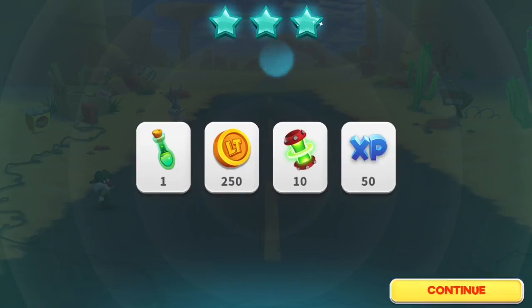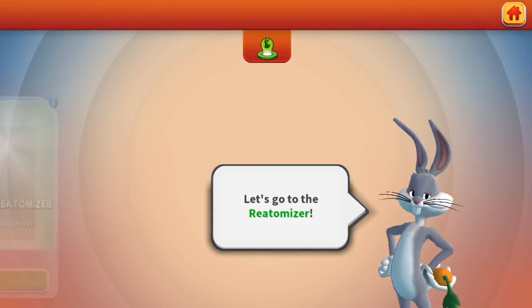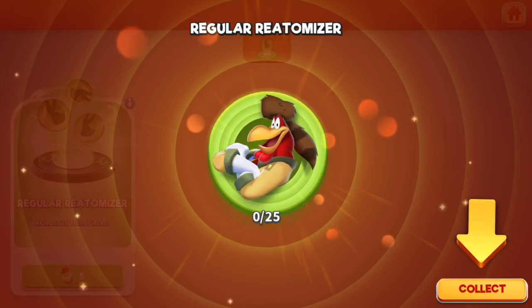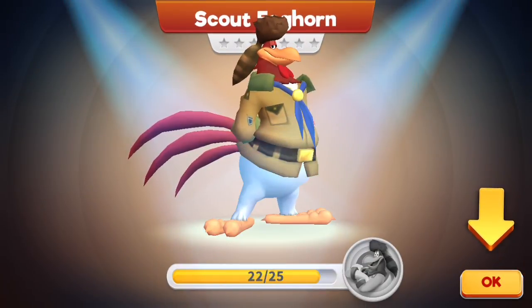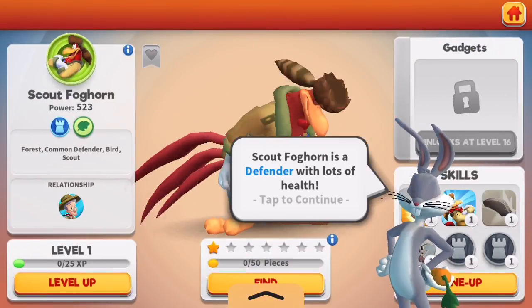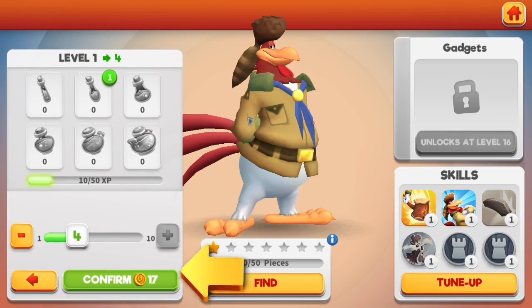We got eludium and potions — let's make good use of those. The animations are pretty great, I gotta say. Let's go to the re-atomizer — eludium goes in, toon pieces come out. Whoa, Scout Foghorn! I love Foghorn Leghorn. Now that you have enough pieces let's activate that toon — so you have to activate them. This is pretty similar to some other Disney games for sure. Scout Foghorn is a defender with lots of health. Use your XP potions to level them up, making them stronger.